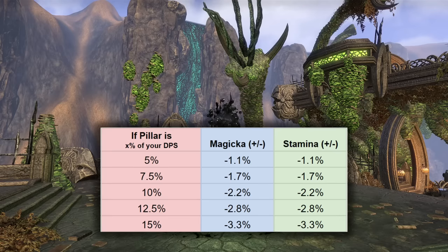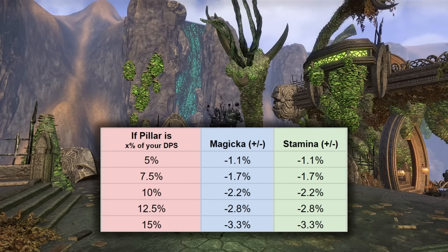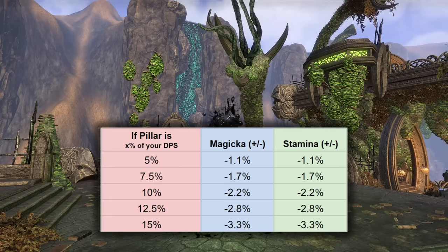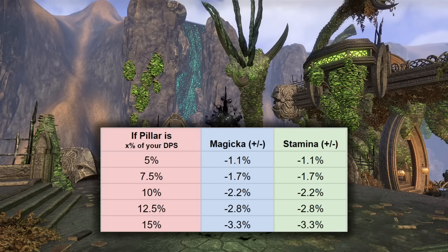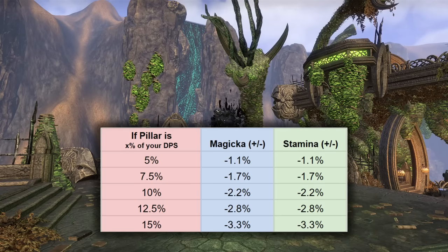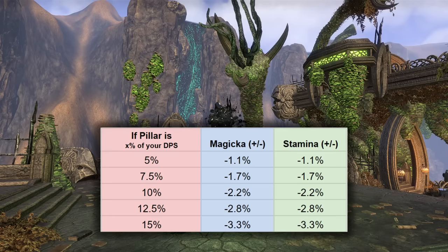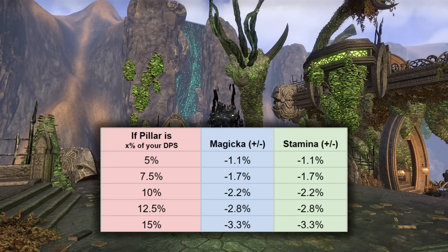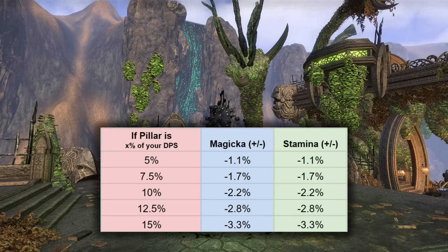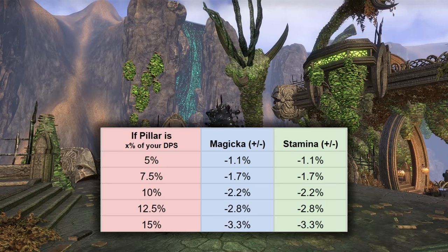If your damage is a bit on the lower end, or maybe you aren't using too many active skills, Pillar of Nirn is likely pulling a higher percent of your overall damage than if you have really mastered your class, you're doing a lot of damage, or you're using as many active skills as possible. The range I went with was Pillar of Nirn doing 5% to 15% of your overall damage. Usually it accounts for a bit more than 5%, and 15% is kind of on the high end — it's usually in the 9% to 10% range.